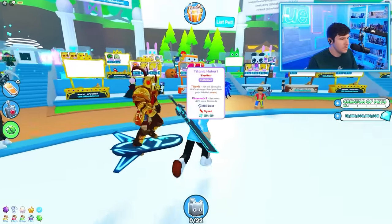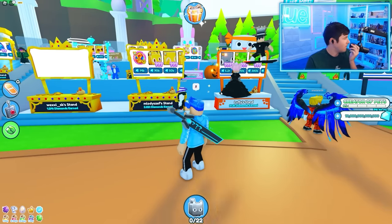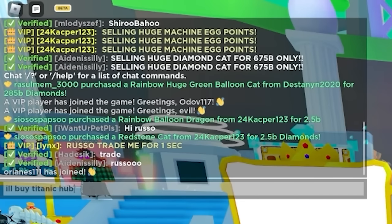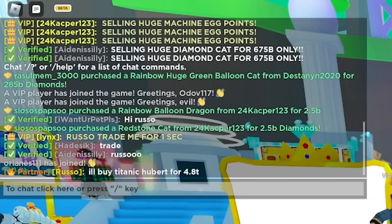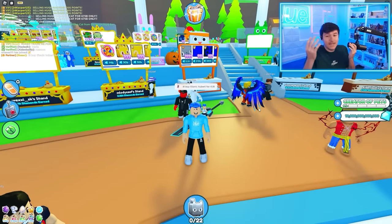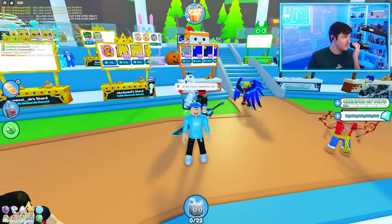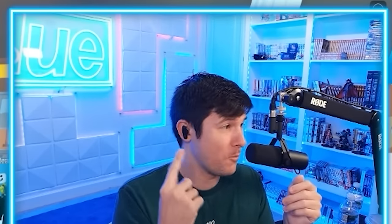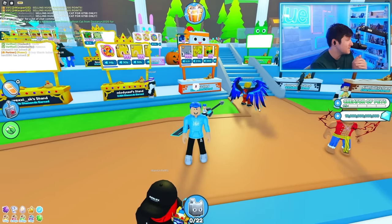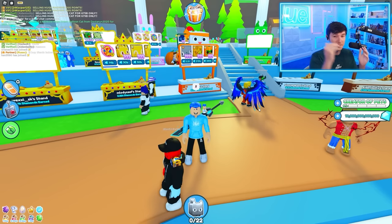So I'm in here and apparently the Hubert is here for 5 trillion. The value list says the gem value is 4.6 trillion. I'll buy Titanic Hubert for 4.8 trillion — is that a good deal? It confuses me because everyone says use the value list, but what does that mean? The gem value is 4.6 trillion — does that mean I should buy it for 4.6 trillion? There's a gem value and a booth value and I don't understand.